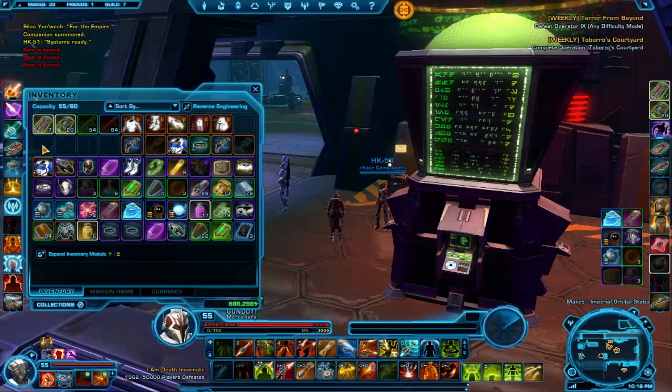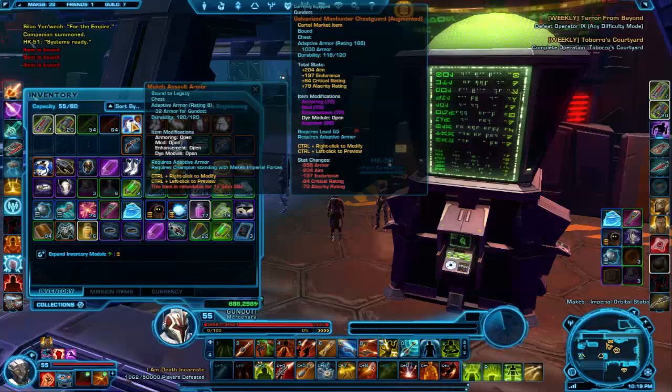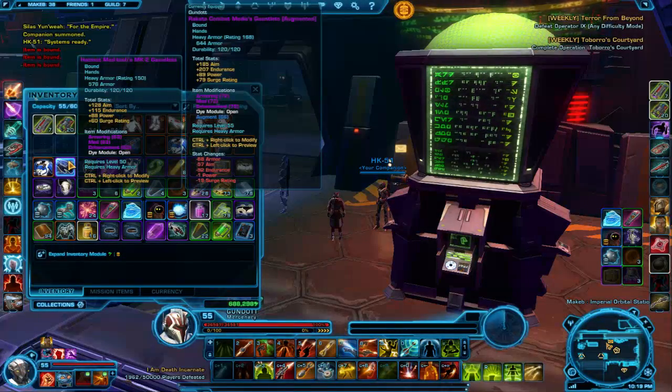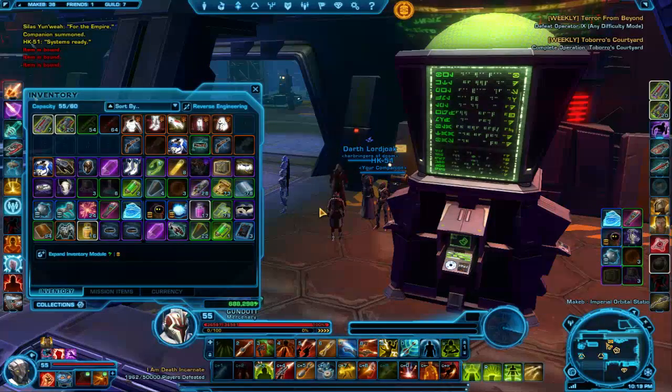I should explain adaptive armor. Basically it's armor that adapts to the highest armor level that you can equip. On me it's heavy armor — you can see it's 32 armor rating for Gundot. Any class can equip adaptive armor. So if you were a sorcerer you'd get the light armor value, a sniper or marauder would get medium armor, but as a bounty hunter we get the heavy armor value. We can effectively wear robes and still have heavy armor value, provided those robes are adaptive armor.